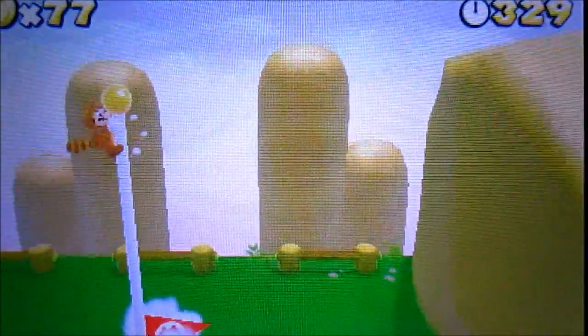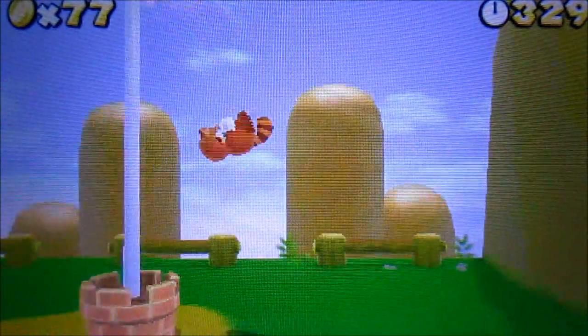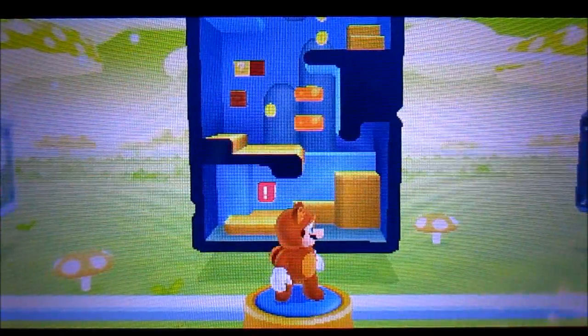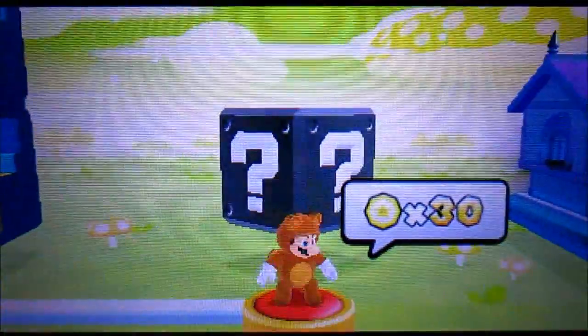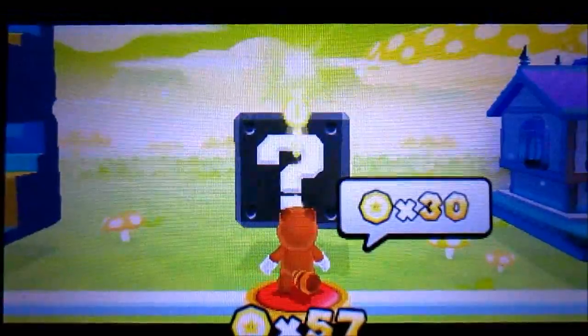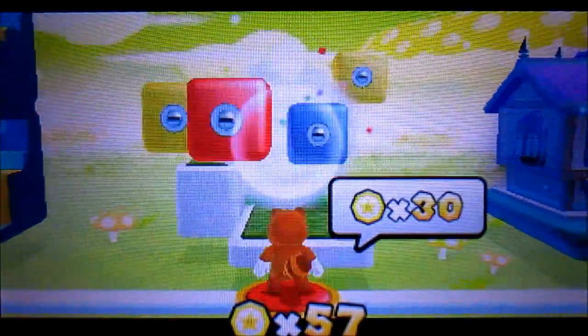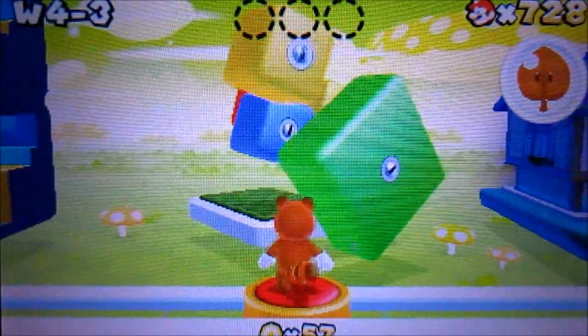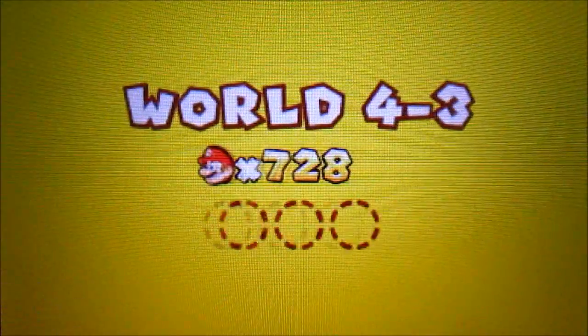Alright, so that's basically World 4-2. And now we're going to be doing the next level. On the next level, we're going to need to spend some star coins — I forget exactly how much we need. Okay, so we need 30. I could do that. Alright, and there we go — 30 star coins spent, and that gives us 57 star coins. That unlocks the third level, which is a bunch of rotating blocks and stuff. Let's go.